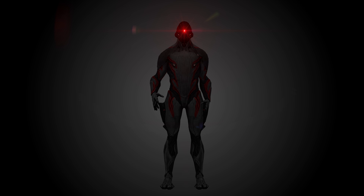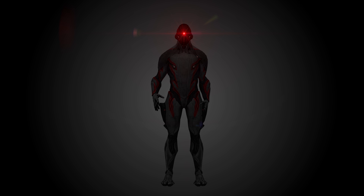If he spawns on a Corpus ship, try to lure him into a room with reinforced glass, exit the room quickly, and break the glass while the Stalker is still inside — let him die, then unlock the doors and proceed with the mission. Also, never try to melee attack the Stalker, even with the Galatine, unless you want to be sliced in half. He will own you in any form of melee combat — even with Melee 2.0, you don't stand a chance.